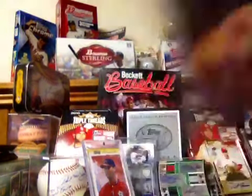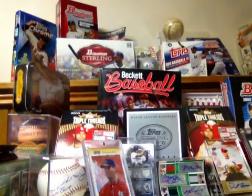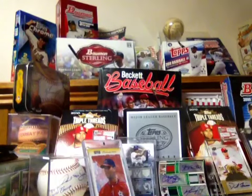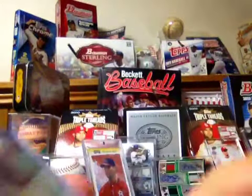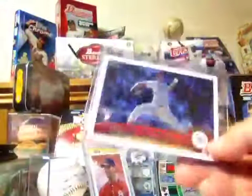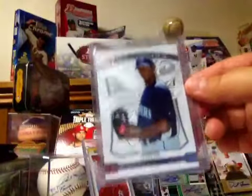Stan Chrome. They got Santana again, Ian Kinsler, Felix Hernandez, Mike Stanton, another Chapman, Michael Pineda from Bowman Sterling — so that's sort of high end, I guess, for a base card it is.